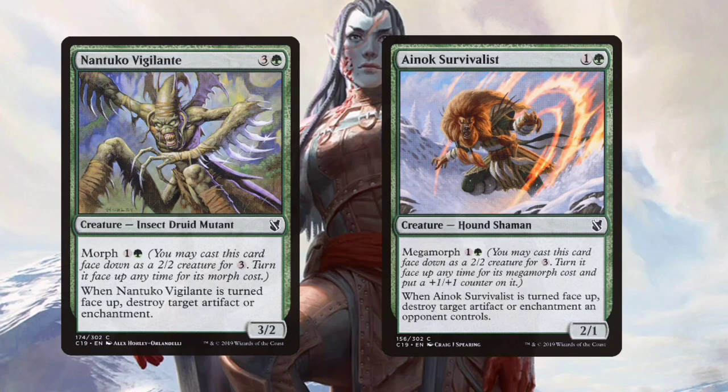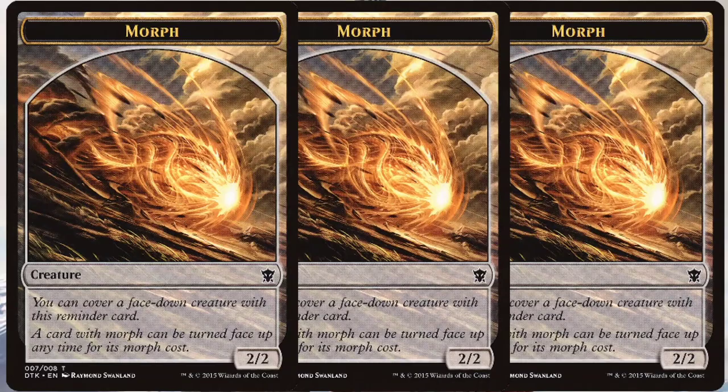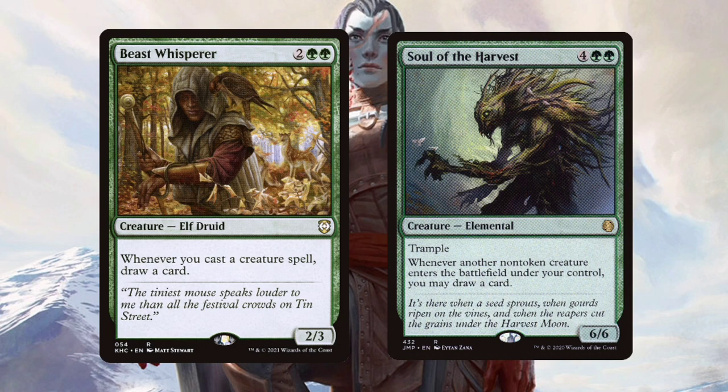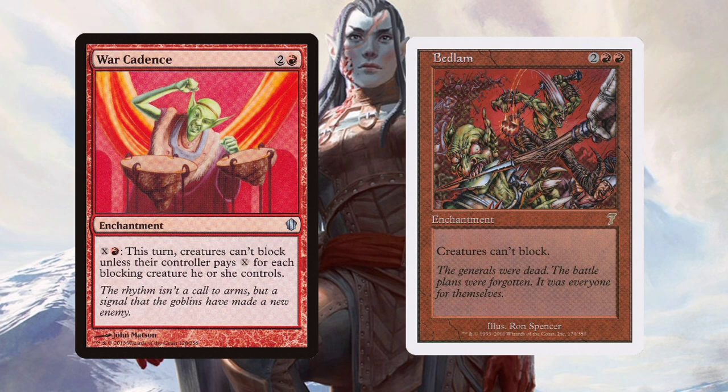So you might see where I'm going with this already. Nantuko Vigilante and Ainok Survivalist — boom — artifact and enchantment removal on a Morph. Lone Knight, Hermit, and Hooded Hydra fill the board with more bodies to swing with and trigger Radha. Morph is so good at keeping your opponents on their toes. Any one of these face-down things could be a potential blocker. Are you sure you want to kill that 2/2 that's face down? What if this 2/2 face down is something else? There's no logic to it — you can just mess with your opponent's head for no reason. Cards like Beast Whisperer and Soul of the Harvest are insane seeing as we have 15 to 20 guaranteed three-drops in the deck. With Radha, these can chain together netting us an insane amount of card draw.